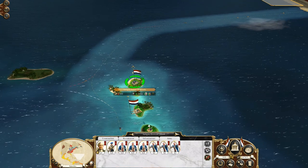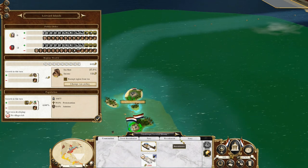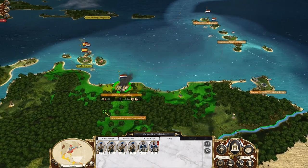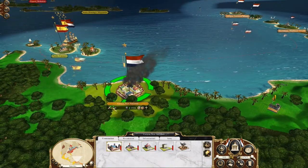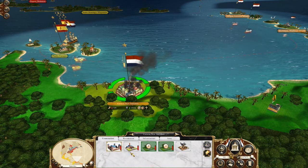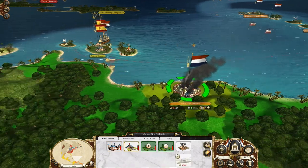This army should be ready to... never mind, they can't leave because these guys are unhappy. And it says we're going down in wealth here. So we are going to repair some of these buildings — we're going to repair the cannon foundry.